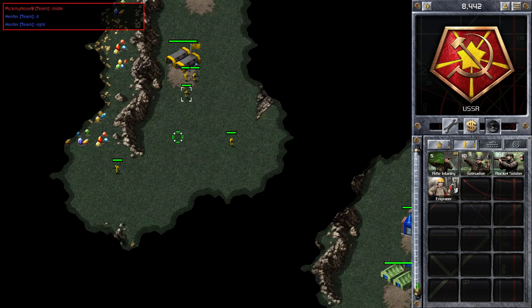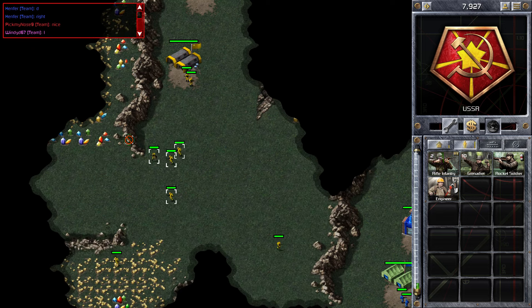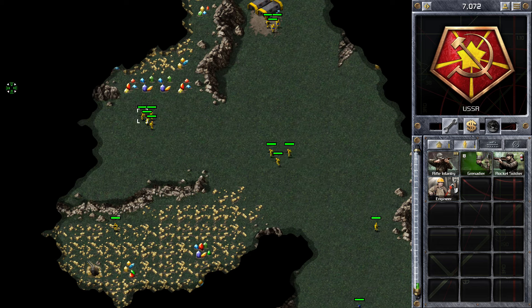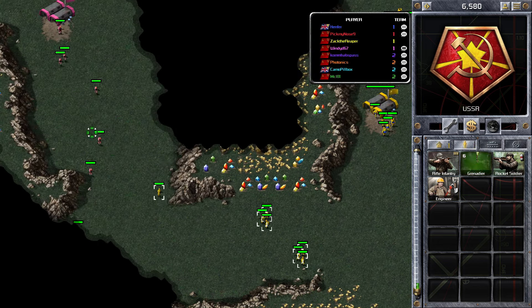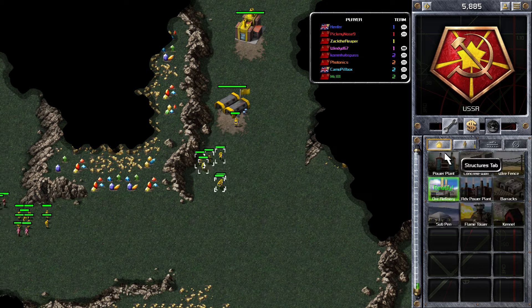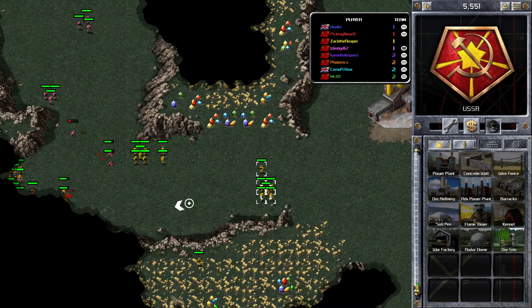I've probably misjudged this, but actually I'm in a decent position because my ore is going to easily be able to get to that ore patch to the right of me. Sometimes it's quite hard to judge where you should get your MCV to and you can be in a tricky position. You can see my allies either side of me, which has put me in a really good position — that ore refinery is hopefully going to be safe.